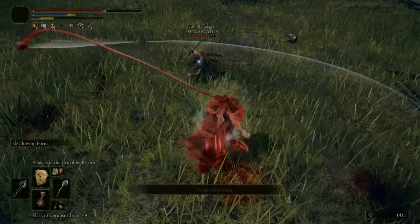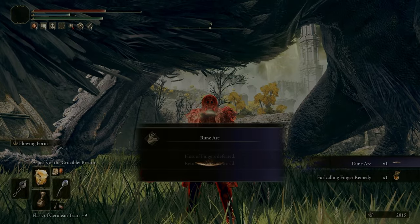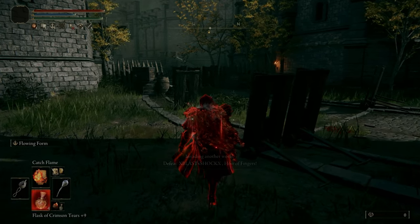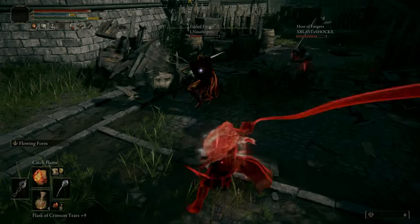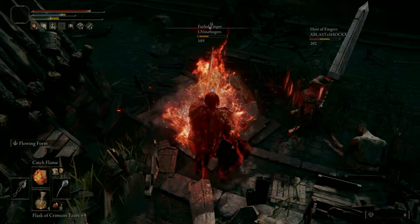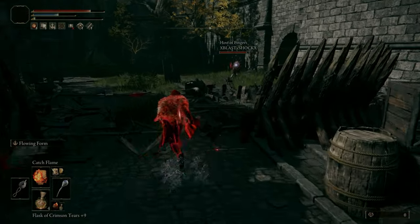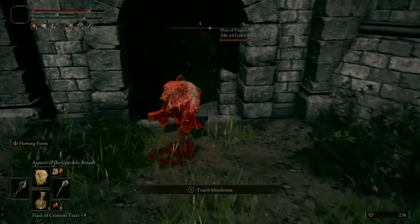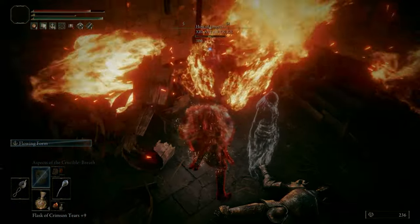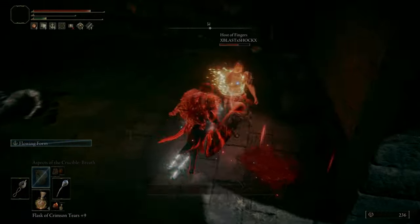This one-on-one fight against the host after killing the two summons really shows what's good about this build. It shines when mixing normal attacks with ashes of war — I can knock them down with the flick on the Ring Finger, then pressure them with Catch Flame, or use the horns, or finish them with fire breath. If not an incantation I can switch to the Nox Flowing Hammer and use its ash of war, which has surprisingly long range. It all flows together really well.